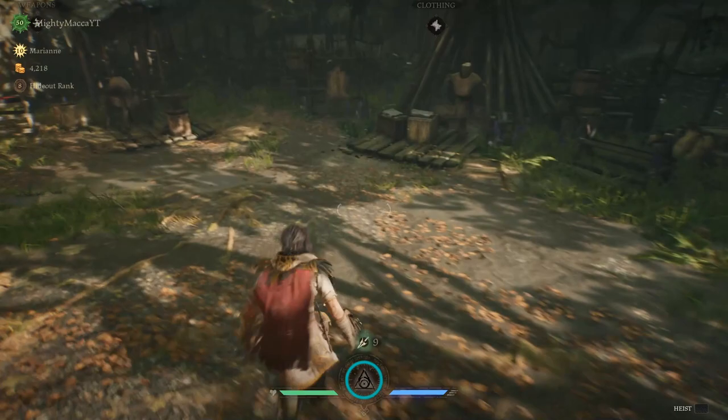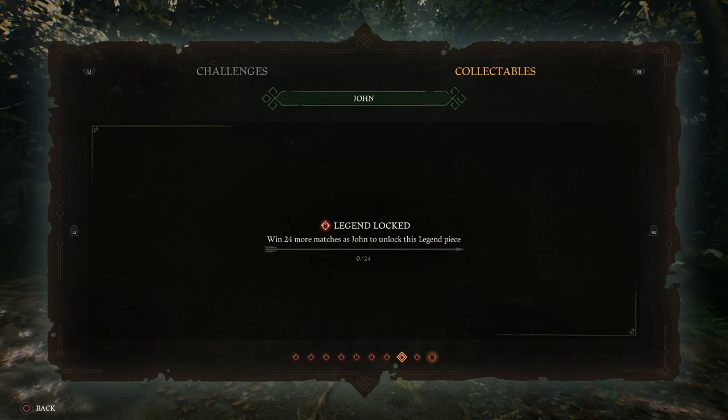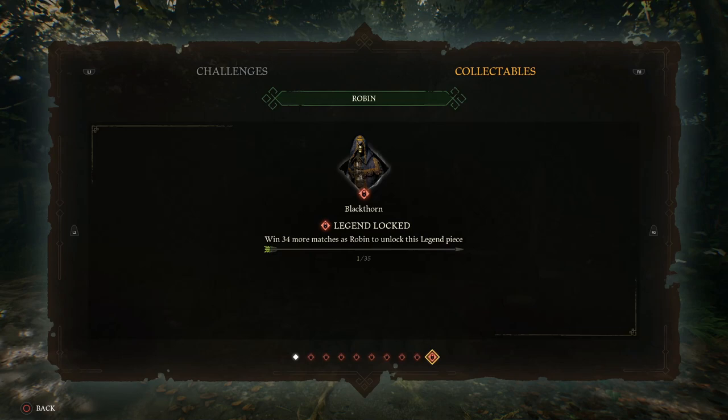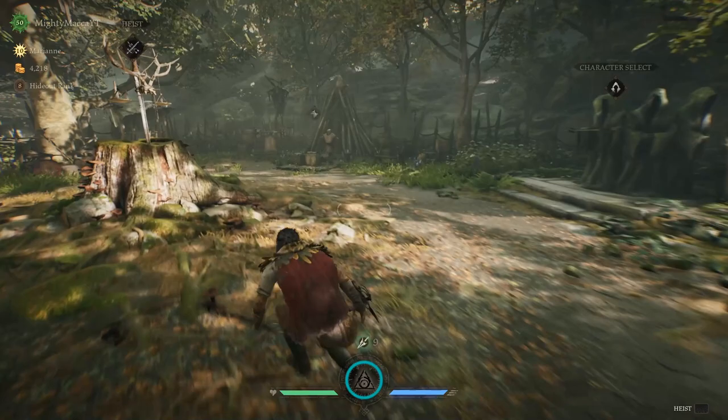I thought it was pretty hard to find out about this. It's not just Marianne — it is basically every single character, such as John. You need 35 matches to get the skin, as well as Robin, to get that dope skeleton head-looking skin. That's gonna be pretty sick.